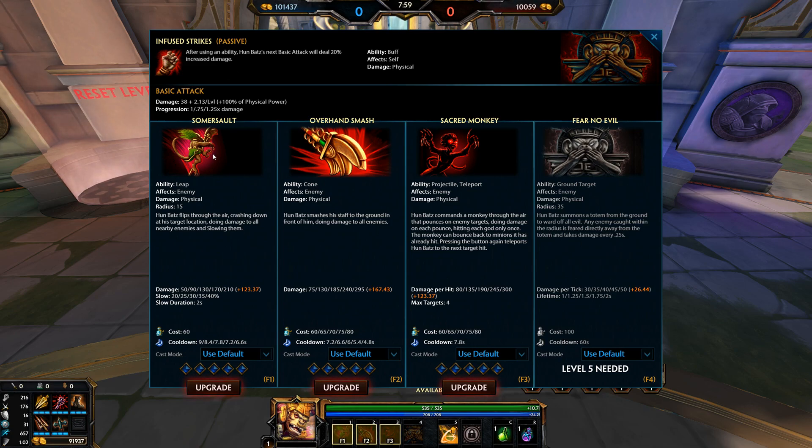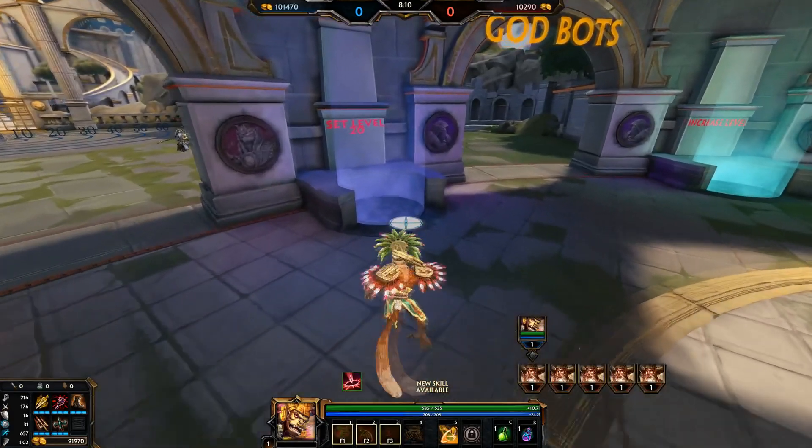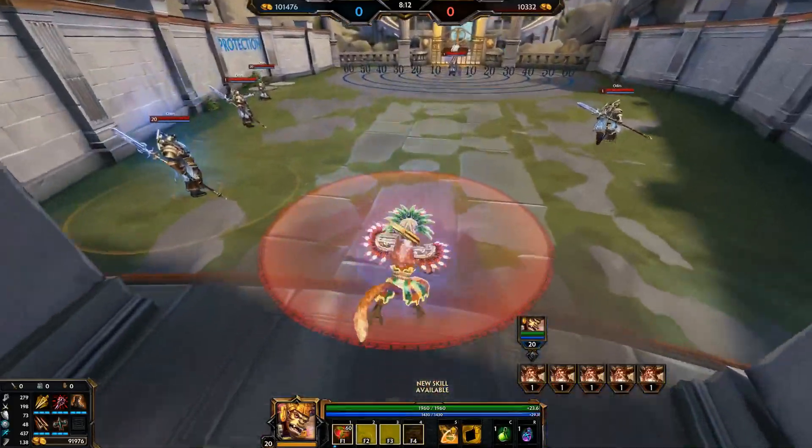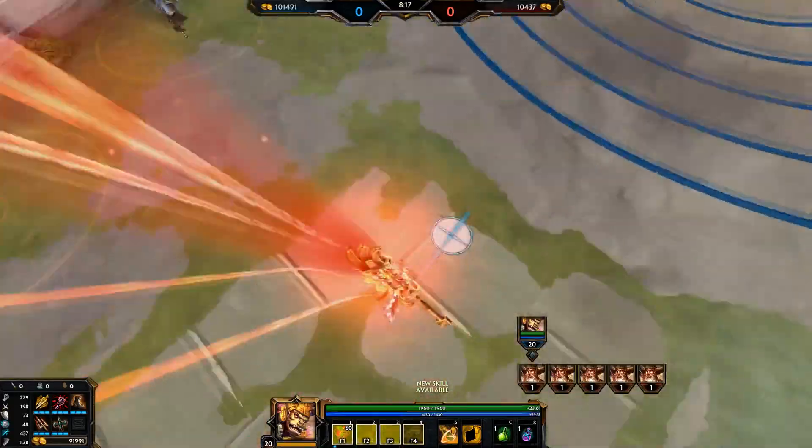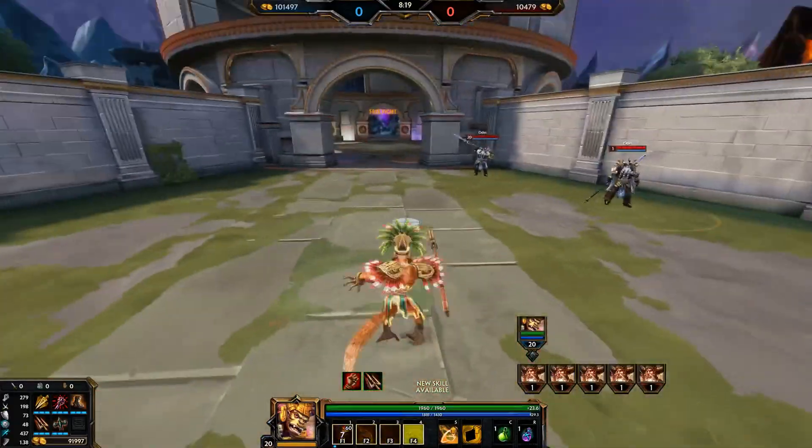On to Humbats' first ability, Somersault — you're going to be maxing this one third. Humbats flips through the air, crashing down at his target location, doing damage to all nearby enemies and slowing them. As you can see, it's a pretty standard jump with a circle on the ground that does damage and slows enemies in that radius.